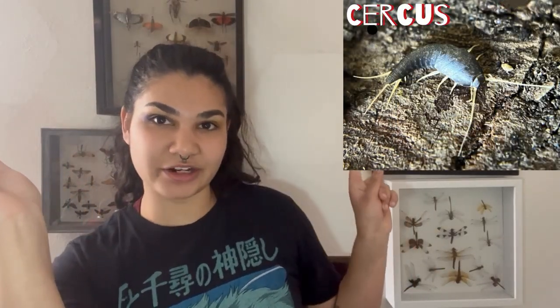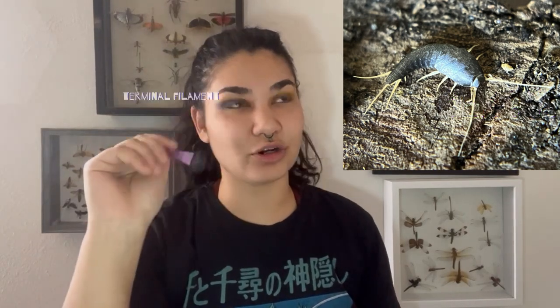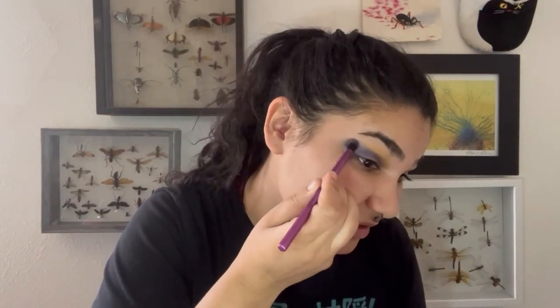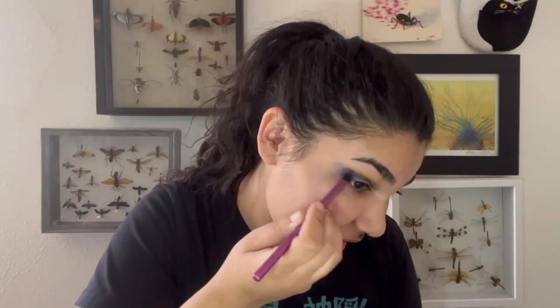They have a pair of cerci and they also have a terminal filament, also called the appendix doralis. Females keep their ovipositors there, but males have an appendix doralis too — they just don't have an ovipositor because they don't lay eggs. So that's interesting if you're into that.